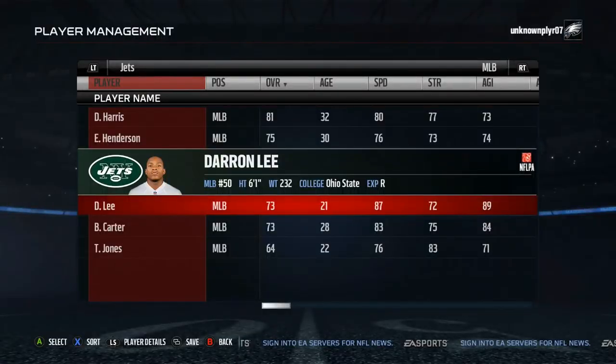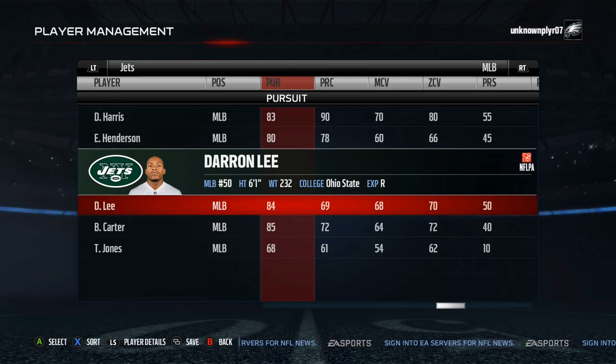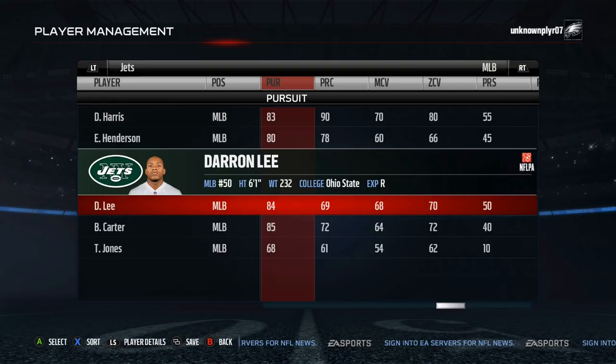Sixth on the list is Darren Lee. At 21, Lee is among the youngest players in Madden and also one of the faster linebackers in the game. He can't cover or tackle to begin with, but has 85 hit power and 83 block shed, which you don't usually see from crazy fast rookies.